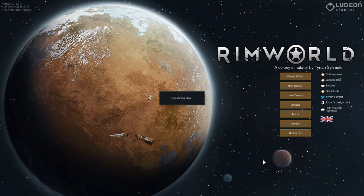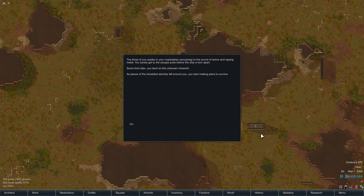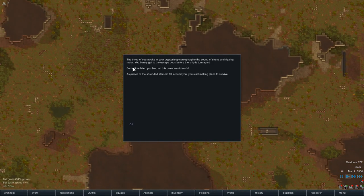Don't crash on me — it didn't crash. Sometimes it crashes when you switch from the menu into the actual game, but not this time. 'Three of you awaken your cryo-sleep sarcophagi to the sound of sirens and ripping metal. You barely get to the escape pods before the ship is torn apart. Some time later you land on this unknown RimWorld as pieces of the shredded starship fall around you. You start making plans to survive.'